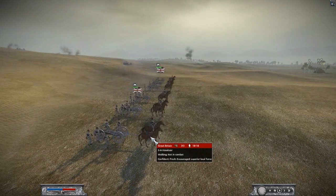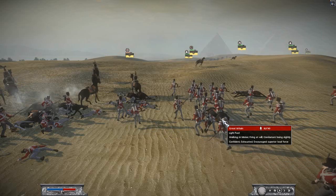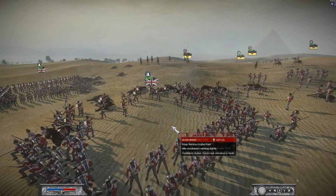I've decided to pack up my howitzers and move them closer to do a bit more damage. Over here we can see the Cuirassiers have charged in, but I've managed to form my men in squares. They attacked the flank of my Light foot but only killed a couple of men — the squares were formed in time.